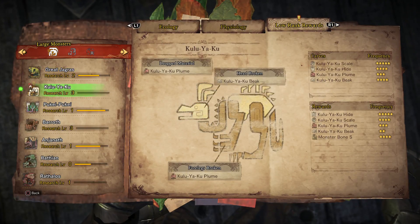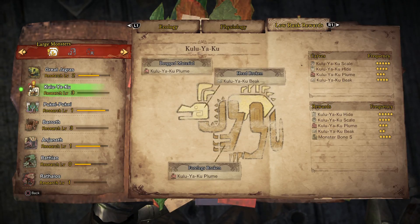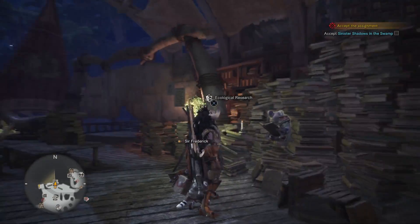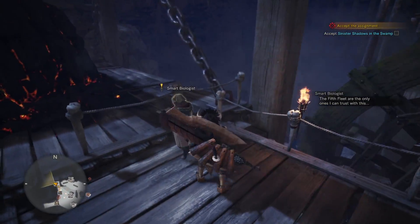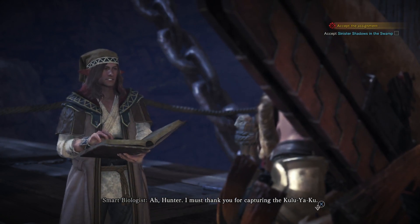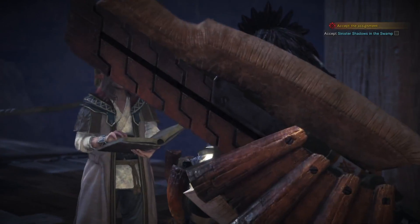Now I can see his low rank rewards. It's a bit late though because I already got everything I needed off him before. Still it's handy to have that kind of information - used to have to look that up online in the old Monster Hunter. Hunter, I must thank you for capturing the Kulu-Ya-Ku. This is a little thank you from the Go-Getters - 500 points, thank you very much.